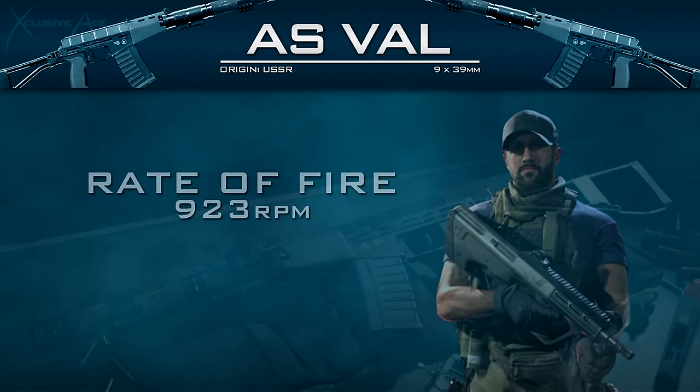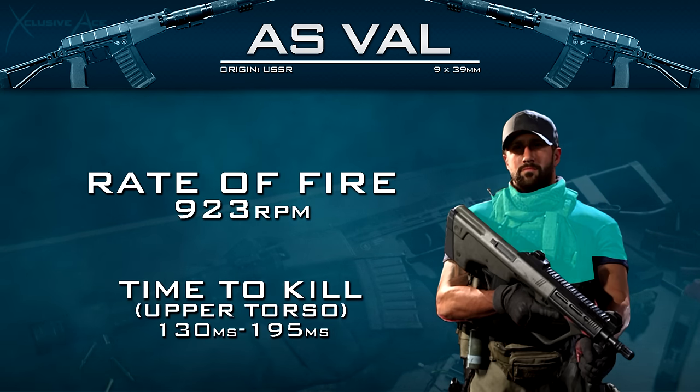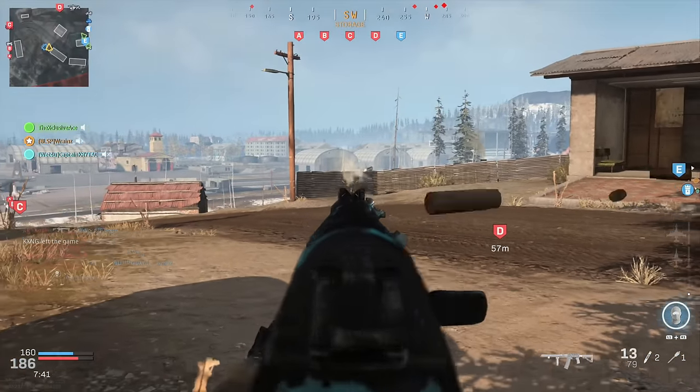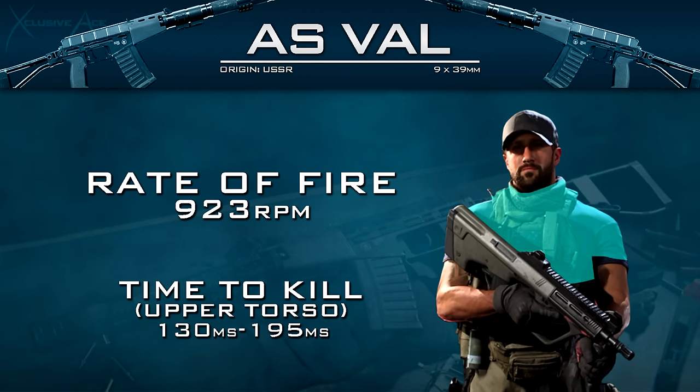Moving on to rate of fire, we have the exact same rate of fire as the M13, based on my testing at 923 rounds per minute, which is very very fast. What that means for our time to kill potential is, assuming we're hitting those upper torso shots in the three shot kill range, our TTK is 130 milliseconds — ridiculously fast. Even if you're getting a four shot kill, you still have a very competitive TTK at 195 milliseconds.